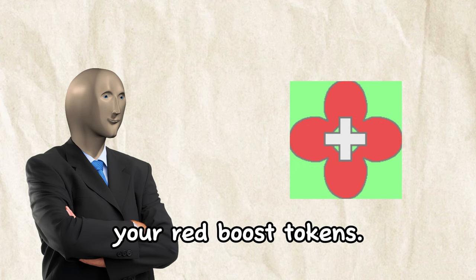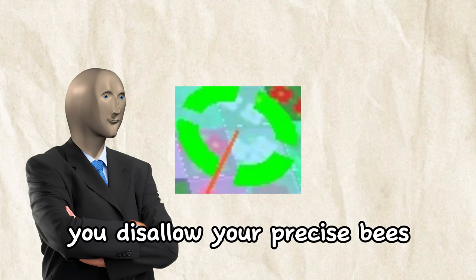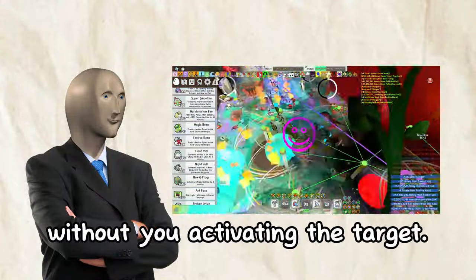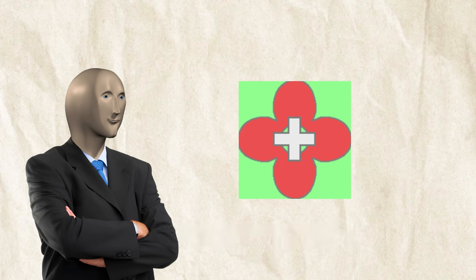Now I'll cover maintaining your red boost tokens. When you run over tons of targets, you disallow your precise bees from spawning red boost tokens — instead, it just spawns focus tokens. What you should do is ignore certain precise shots and allow them to fire without you activating the target, which allows a red boost token to spawn. Red boost is a buff that's very easy to lose during your boost, so always be scanning the top of your screen to check.